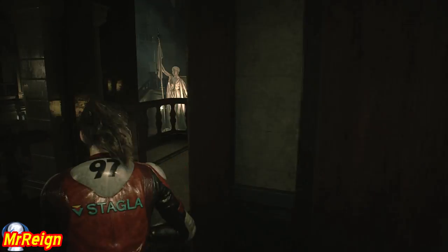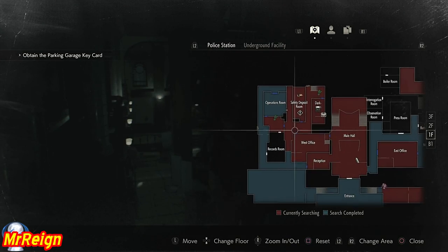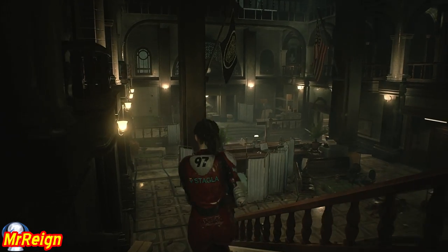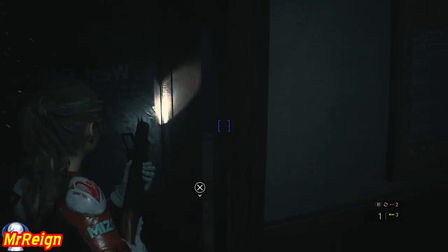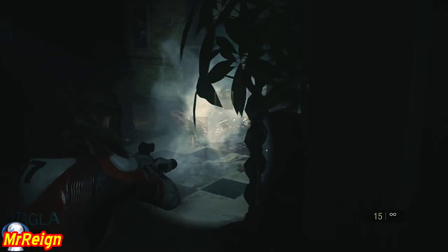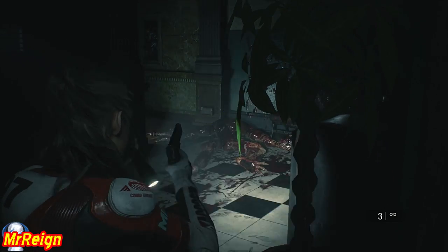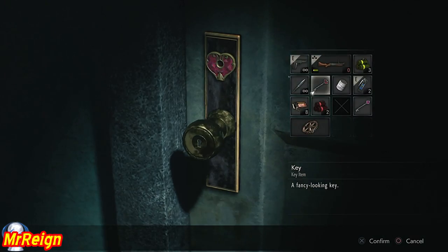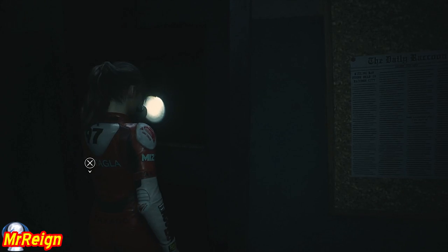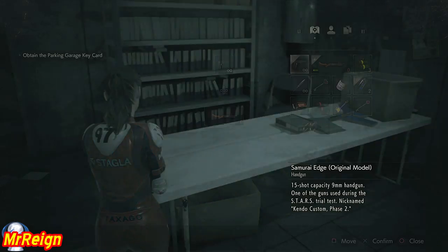Some inventory work there. Okay, through the waiting room and back to the main hall. Anyone still animated? Doesn't look like it. We're going to head across through the west office. Licker alert. He killed me the first time coming in here - I didn't have my sub weapon equipped, amateur. We're going to find the tool in here, as well as some high-grade gunpowder. Mr. X will follow you in here but he's fairly easy to lose.